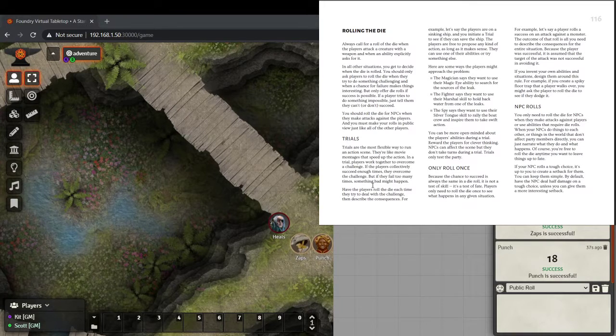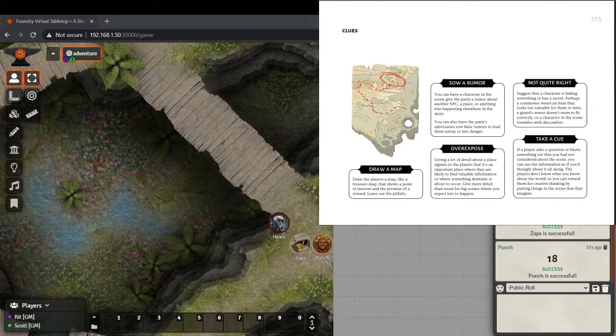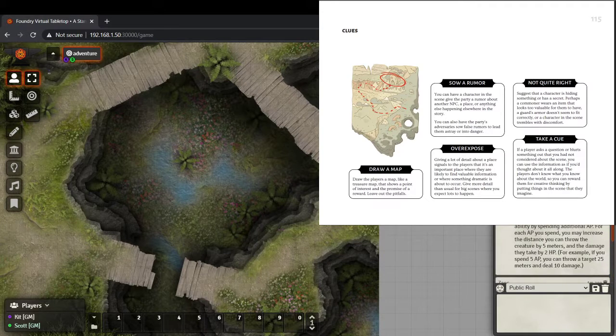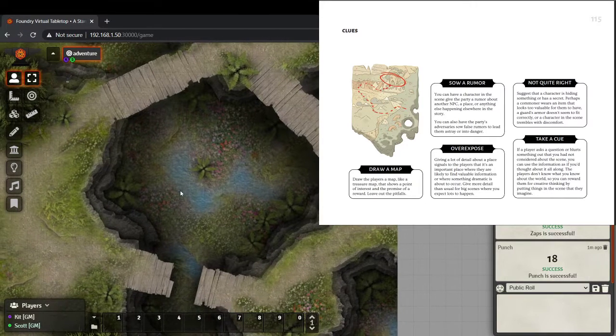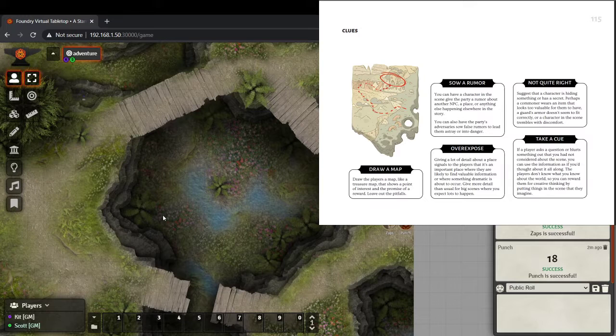The players roll the die each time they try to deal with the challenge, then describe the consequences. I had seen somewhere that one of their free adventures showed a trial where it was basically: get this many successes before that many failures. I was thinking our entire journey here is basically one big trial. We'll see how many successes versus failures they have at the end. Right now they're at three successes and zero failures.